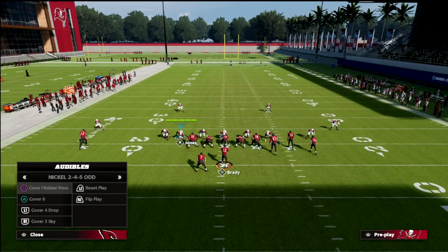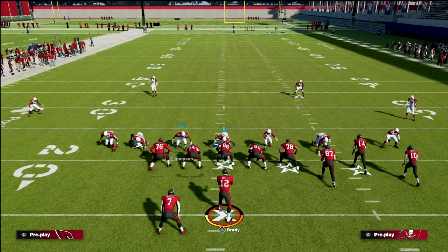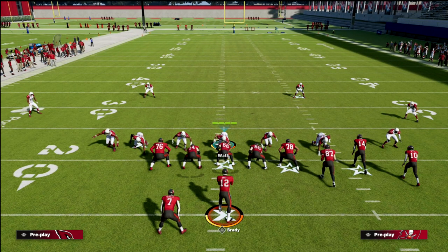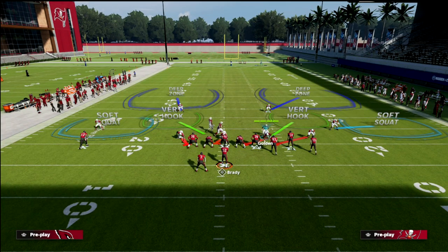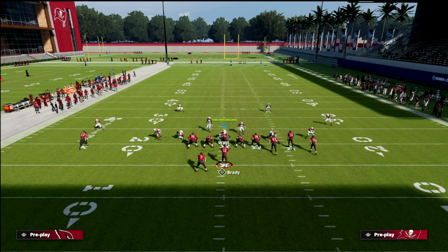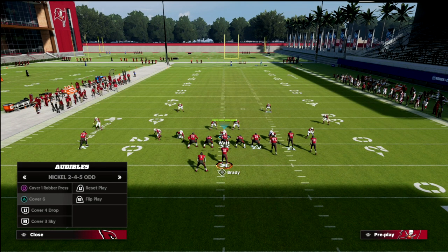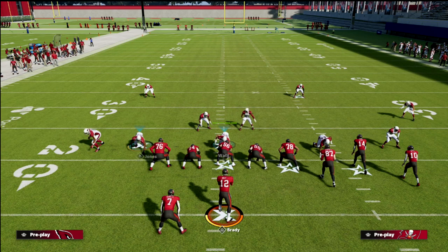If I'm in pinch two and I audible to Cover Six, you see how the linebackers pull out — but if I'm in Cover Three or Cover Four they come in. So it's a little something you might want to play with to help your defense avoid a consistent tell. What I personally like to do out of pinch two is pinch my linebackers — they'll come out of the gaps — and then you can audible and get the same look. If you spread your linebackers they go out; if you reset them or pinch them they adjust accordingly.